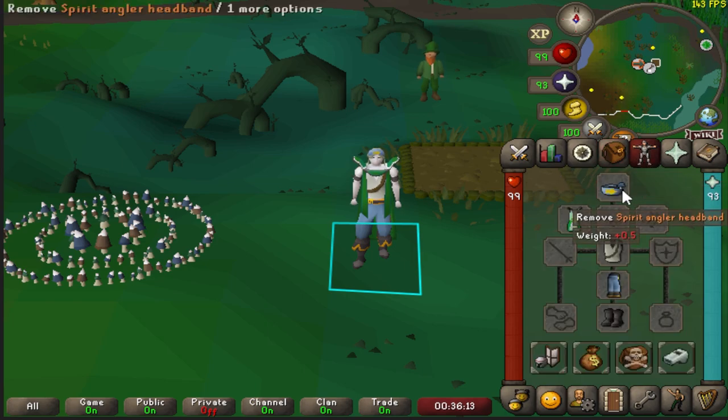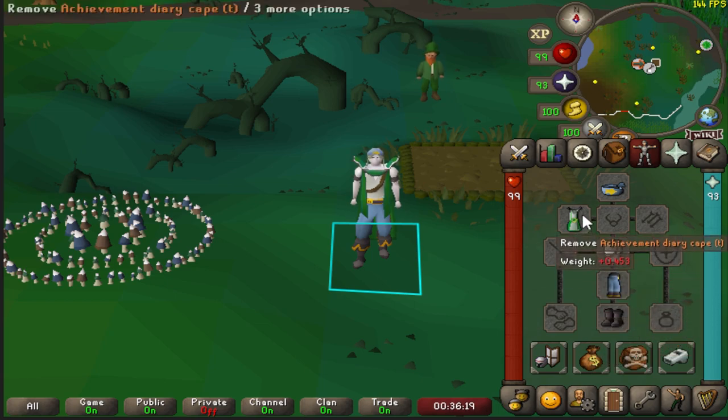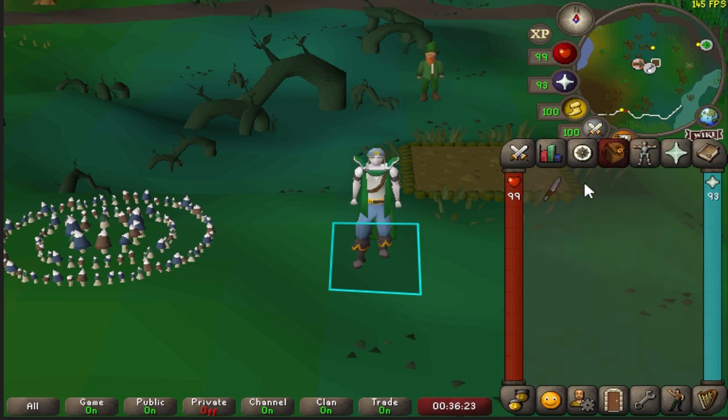Howdy gamers! For aerial fishing I would recommend bringing your angler outfit. If you don't have that, definitely don't let that deter you from coming. I would also recommend bringing some sort of teleport — I'm bringing the achievement diary kit for that. As well as these things, you can also bring a knife in your inventory, and that's really all you need to get started.